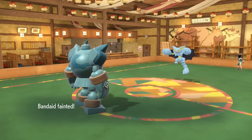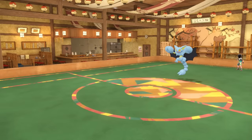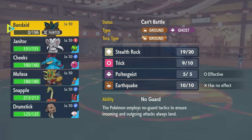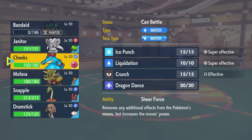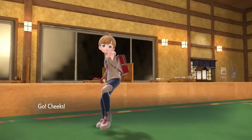They stay in and finish Golurk with Knockoff, giving me a free switch into whatever I like. I decide it's time to bring in Feraligatr — we have a solid matchup here and the potential to get things going. It might never compare to that Gen 3 Backsprite, but this allows me a free Dragon Dance opportunity.